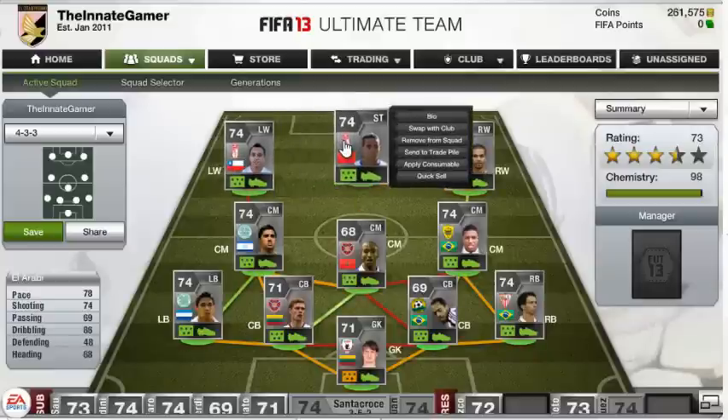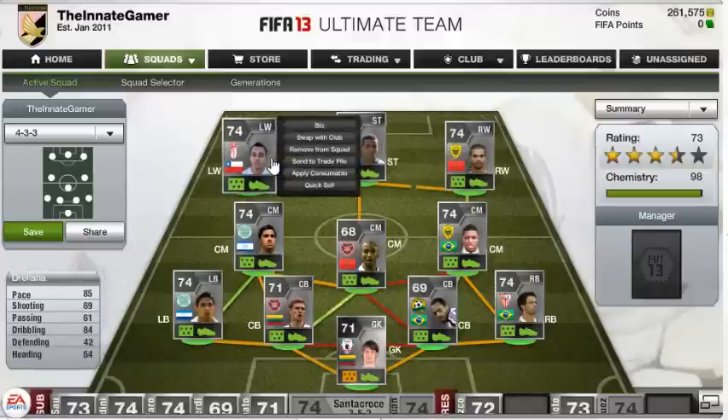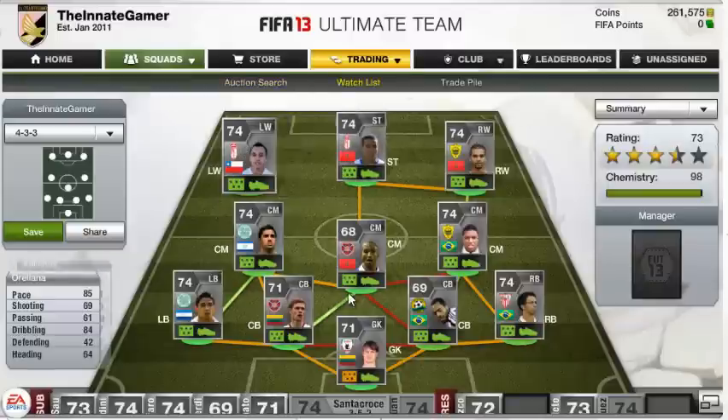These guys put in the cross for Ella Abbey, who has only 68 heading, but he's not completely bad — he helps out with that head. But these are more attacking players — they run in, they go past players. It's a really fun team to use. This is my main silver team.